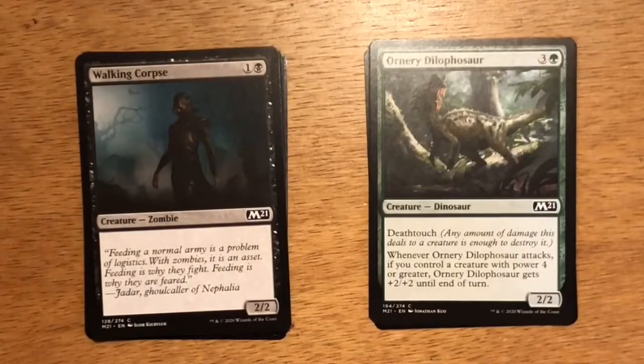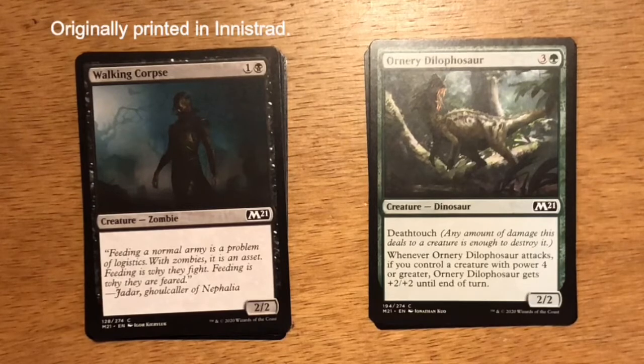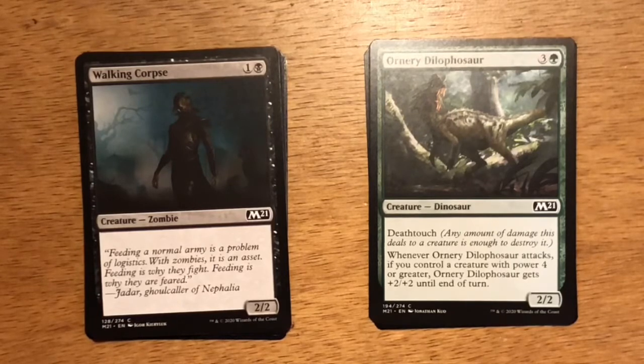Next up is Walking Corpse. Two mana, one and a black. It's a zombie at 2-2 and that's it — very vanilla creature. It's going to be the very last card you cut, and in most games you're not even going to play Walking Corpse because it doesn't impact the board.